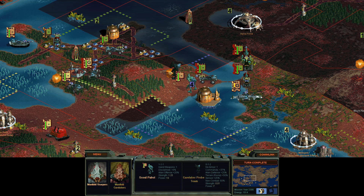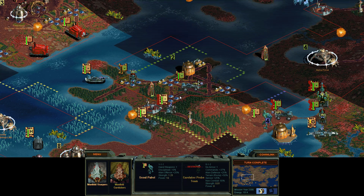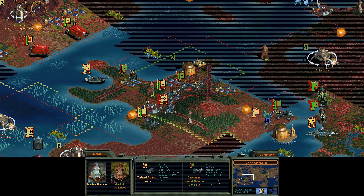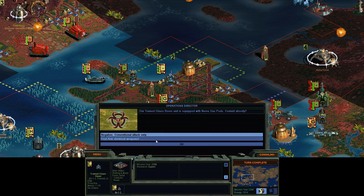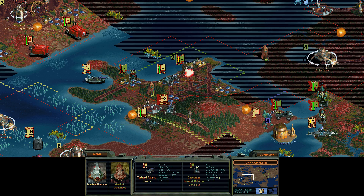I gotta kill those probes before they start buying my units. It's time to take out that base up there. Arm the chemical weapons — destroy them all. I love nerve gas, but only in video games. In real life nerve gas is horrible — never use nerve gas in real life.